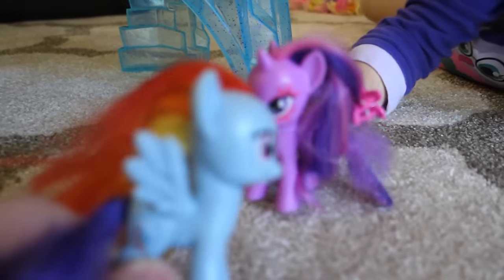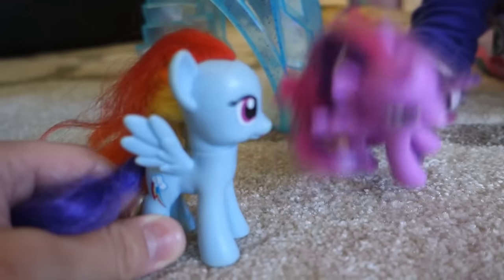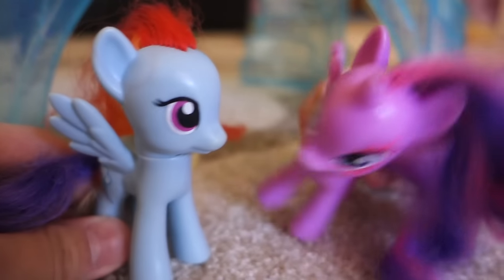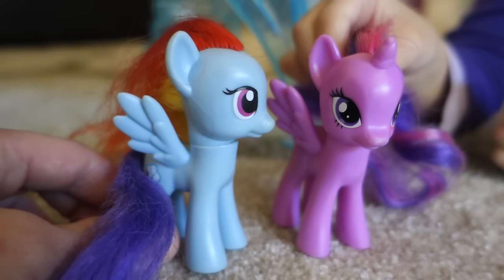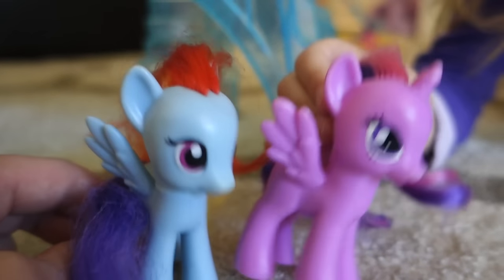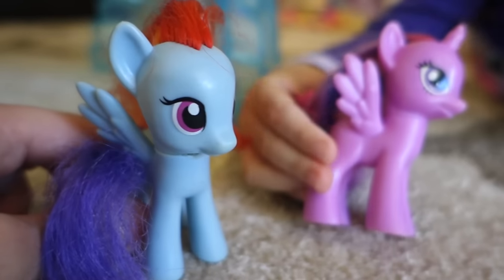I am just so excited and I think she's gonna love it. Don't you think she's gonna love it, Twilight? We're here at Princess Cadence's castle and she's actually out right now with Princess Celestia. We kind of broke in, but don't say anything — she's gonna be coming back soon.